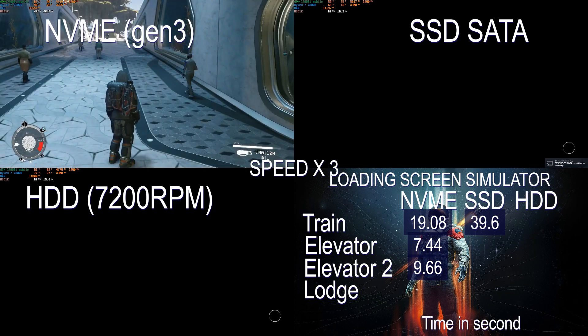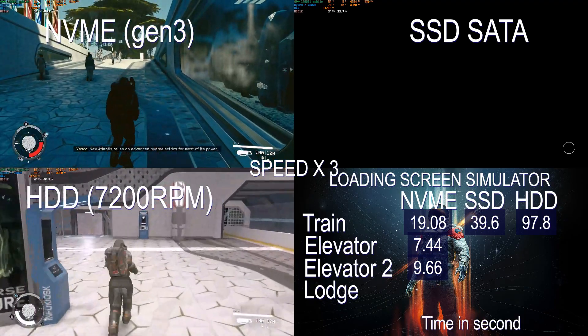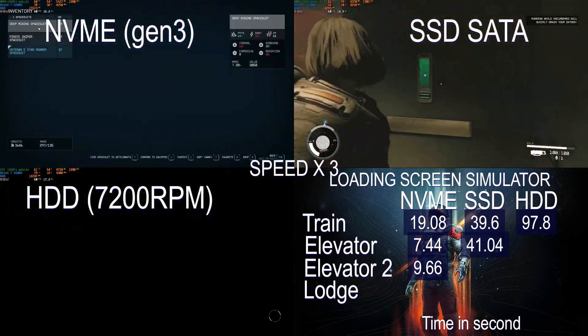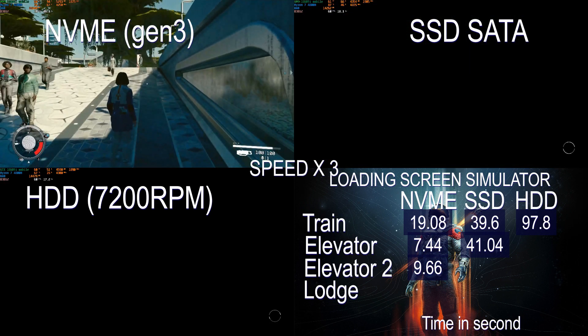If you really like the loading screen simulator, that will be the way to go with an HDD. They could really put some ads in there — you're basically watching TV, with time to go make a coffee and come back. At least those black screens would be used for something.